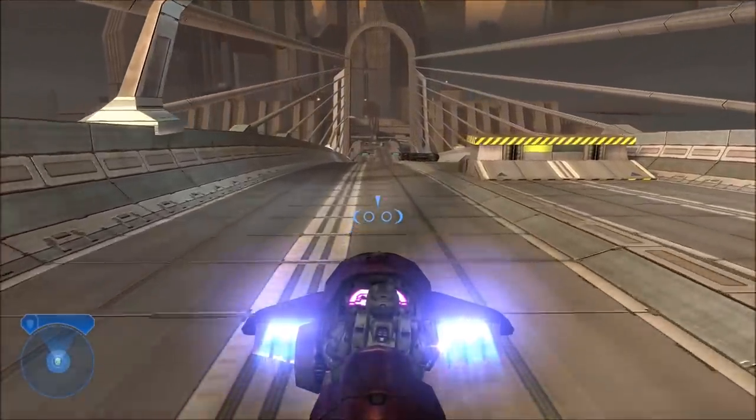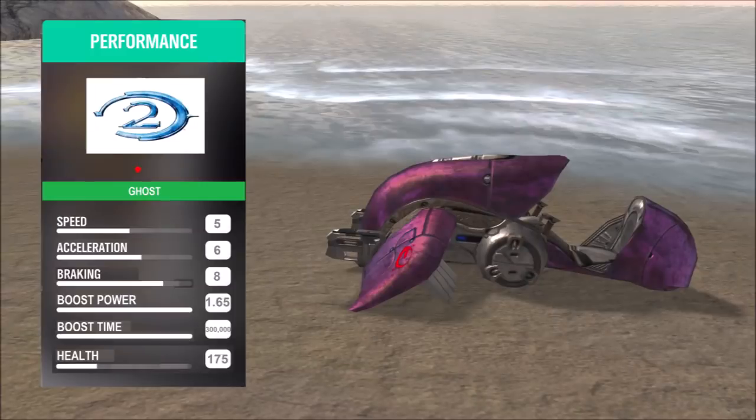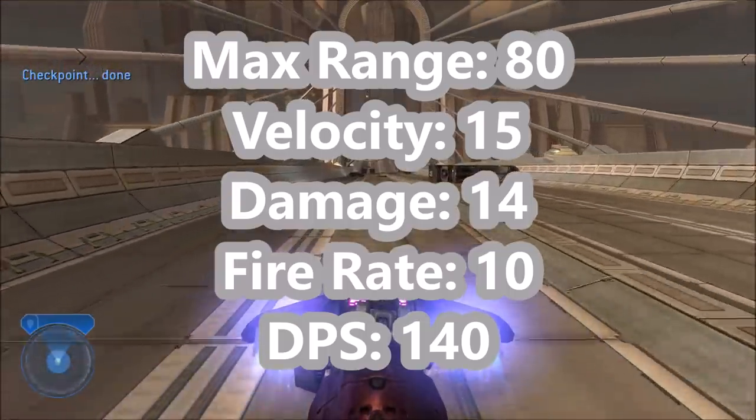Looking at the Halo 2 Ghost stats — the Ghost without boosting has a top speed of 5 world units a second. It has an acceleration scale of 6, a deceleration or braking of 8, and a boost power of 1.65 times the top speed. Interestingly, Halo 2 Ghosts do have a limited boost time — not infinite. It has a boost time of 300,000 seconds, which is approximately 83 hours. It has a health of 175 points.